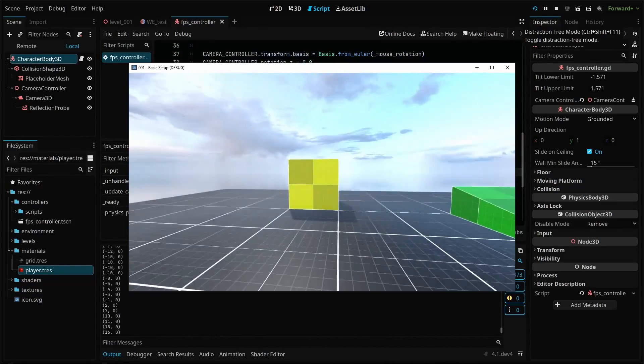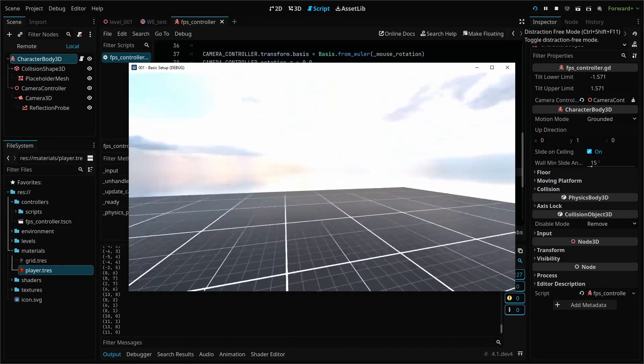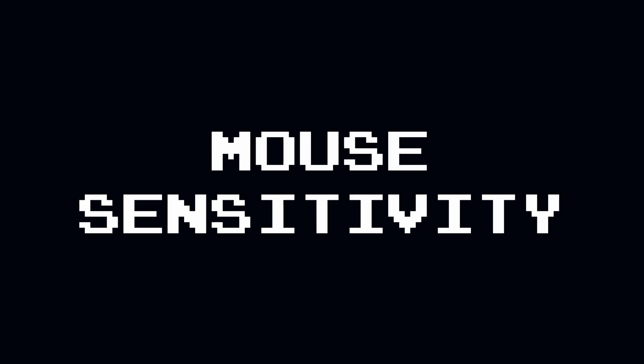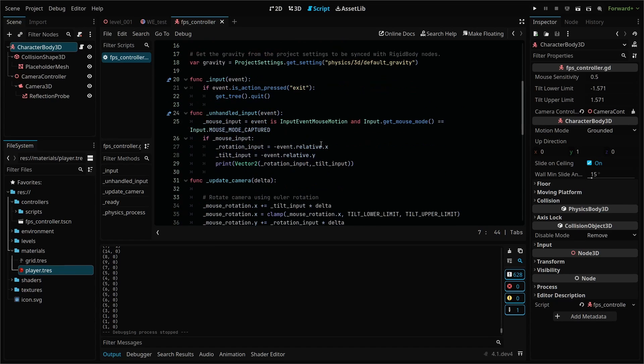Of course, moving the camera doesn't change our player's direction, so our movement is not relative to the camera. Also, our camera movement is just way too fast to be usable. Let's fix our mouse movement first by adding a mouse sensitivity export variable — this is often a setting the user can adjust, so we want to expose it. I've set a value of 0.5. Then in our unhandled input function, simply multiply each relative value by our mouse sensitivity variable.